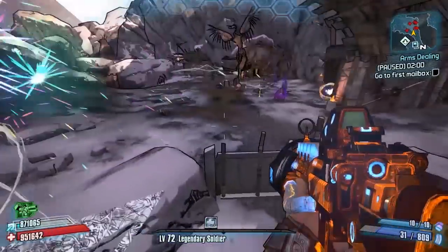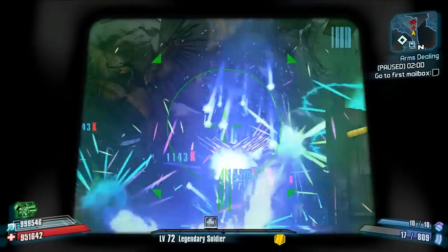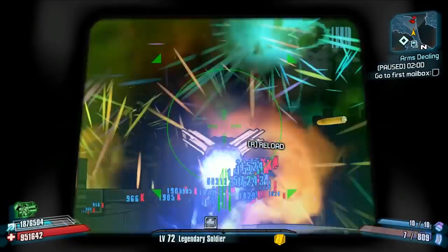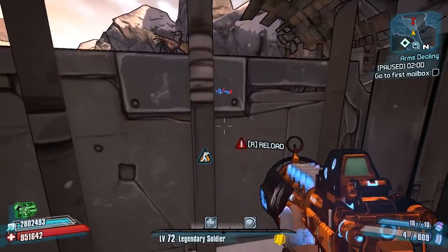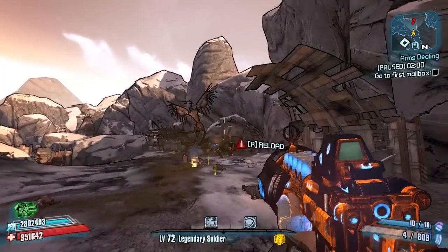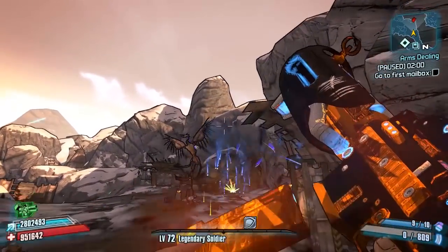We're going to go ahead and go through Frostburn Canyon just killing people a little bit. This is a total and utter fun weapon — just don't take it too seriously. You've got to be very careful with it as well, which you'll see at multiple occasions throughout this video. But as always, let's start off by showing you guys exactly where to get this.